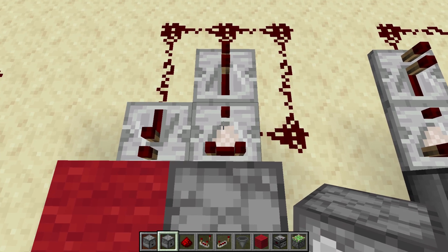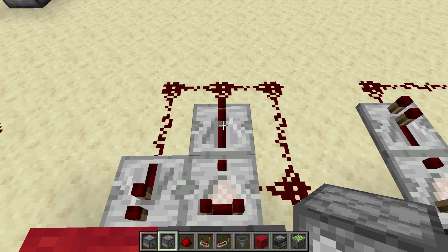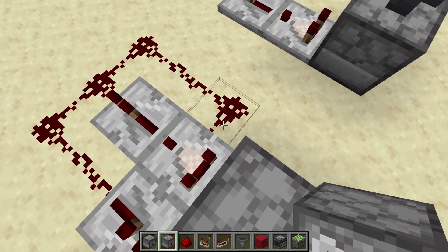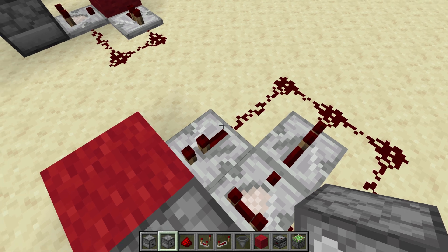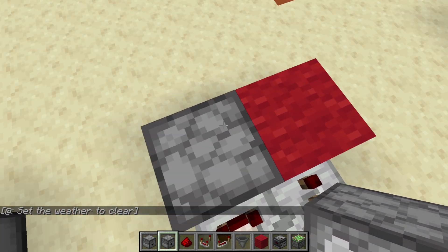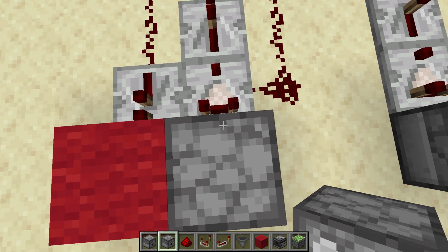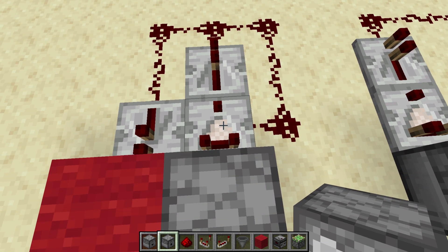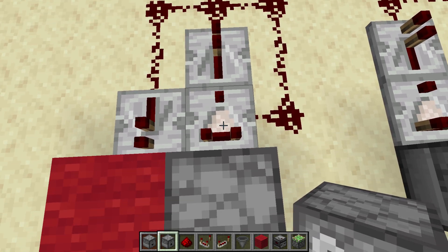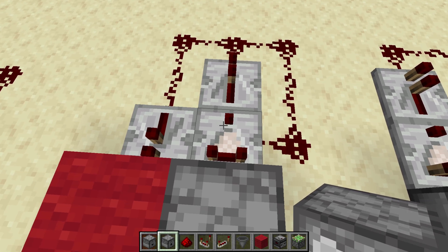This is probably the design I see most often, which is a comparator taking a signal — this could be a dropper or a dispenser — and sending it into a repeater, which adds a one-tick delay and boosts the signal. That comes around on two different redstone lines, one going to a repeater to keep them from connecting. This powers the block, which powers the dropper, which shoots out the item. We need that to turn on and off, otherwise it's only going to shoot out one item. This side powers the comparator, turning it off for a second and then back on, giving you a clock to spit items out one at a time.